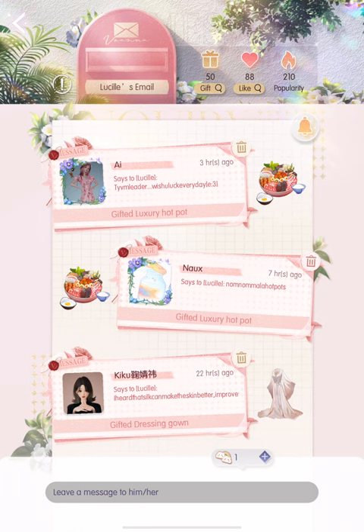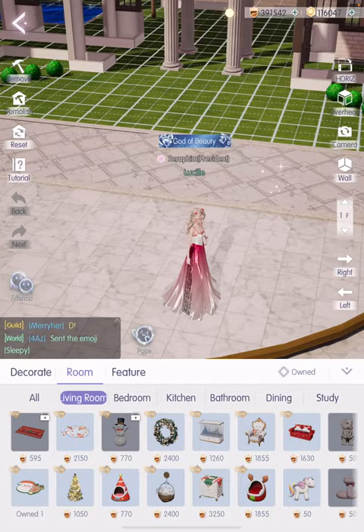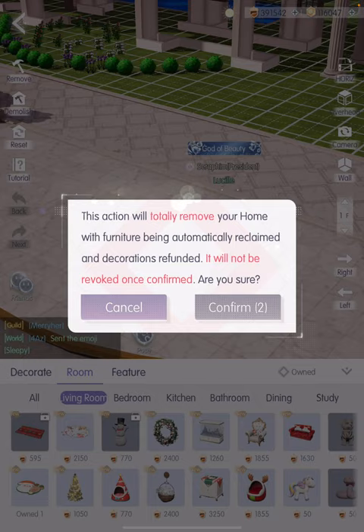There is of course a Build button in the Home section. There are many talented players who have built amazing homes from scratch. The most important thing to be careful about is the Demolish button — this will completely remove your home and all furniture, so make sure you don't tap on that unnecessarily. Below the build options you'll find all kinds of items you can use to furnish your house.